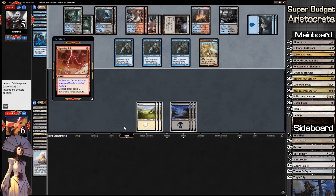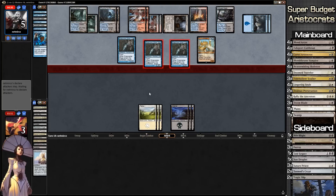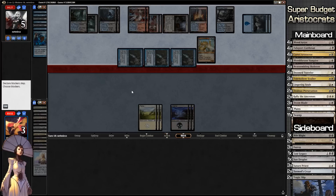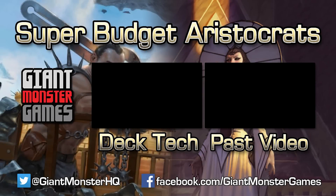Our opponent is going to Lightning Bolt our face and swing in with his Snapcasters — that's the end. This has been Super Budget Aristocrats versus Grixis Control. As you saw we did pretty good against it; we just needed a couple of specific cards and didn't draw what we needed — that was the big one. But if we had drawn it, it would have been a different story. I hope you guys enjoyed this match. My name is Adrian, you're watching Giant Monster Games — until next time, don't forget to game like a giant monster.